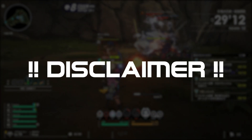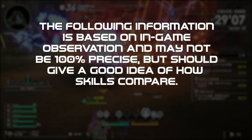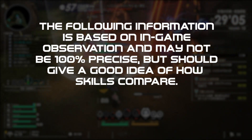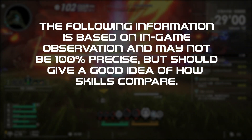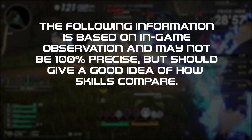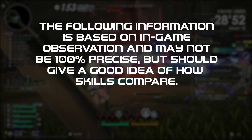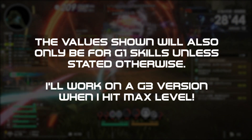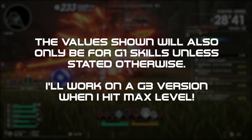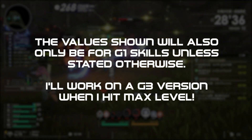Note: there are no damage numbers on any of the in-game tooltips, so all of the data that is about to be presented is based on calculations from in-game observation using average value to account for variance, and as such may not be 100% precise, but should give a good idea of how skills stack up to each other. Additionally, these numbers will be solely G1 values, since it'll be a hot minute before I hit max level and get G3 of all skills, so note that some conclusions may change at endgame.